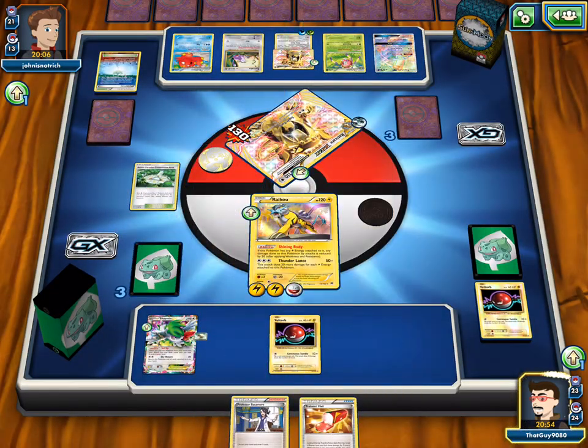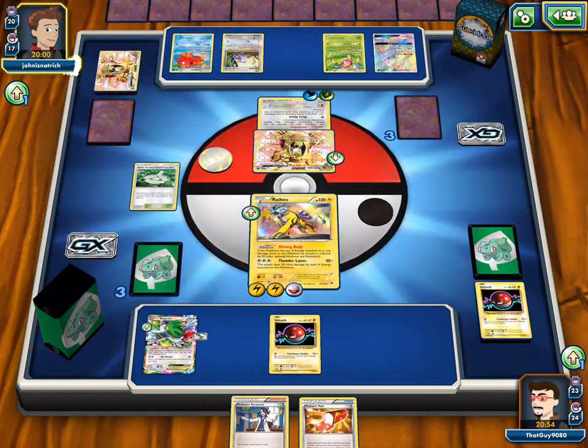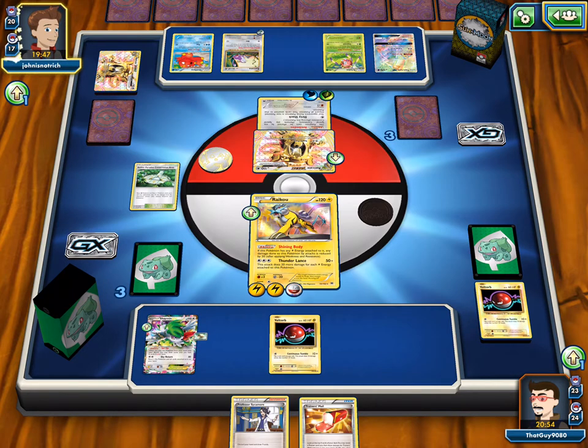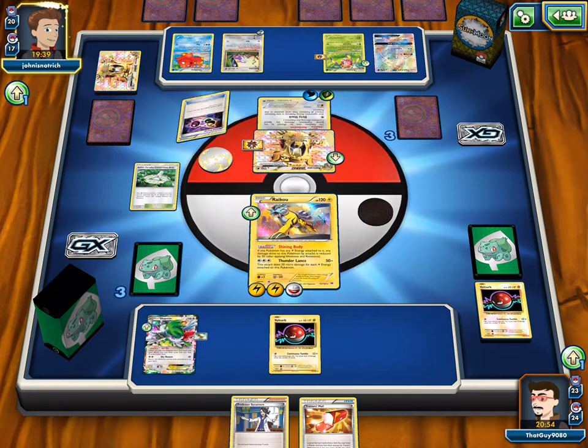One of the most annoying things though is Breaks don't give up two prizes — they only give up one prize. So you know there's Raticate Break and Golden Ninja Frog Break and... I don't really know what else is super playable. The Xerneas Break — oh yeah, the Xerneas Break too. The Xerneas Break, that's totally playable, everyone uses that.